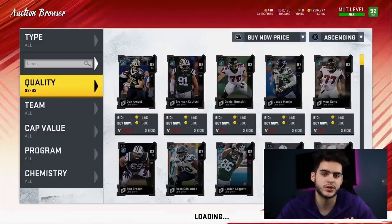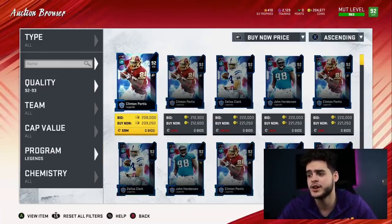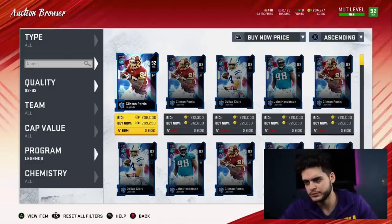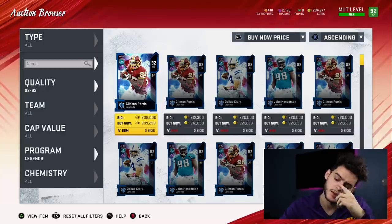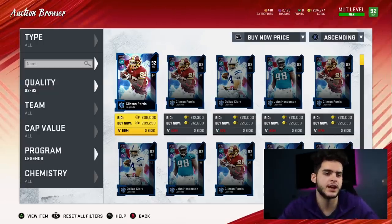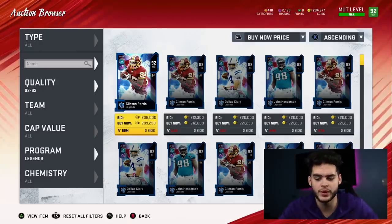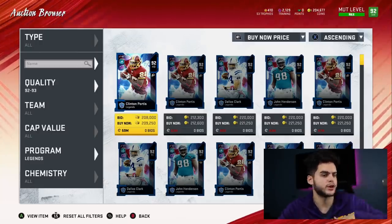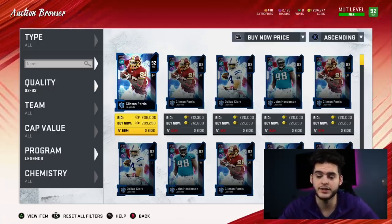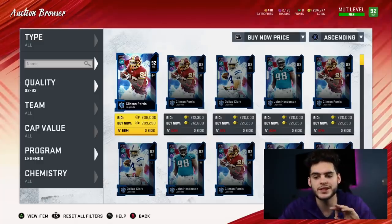Let's say you bought Clinton Portis for around 210k. They drop a training offer at midnight — heavyweight packs for 1,500 training each. Clinton Portis goes up to 280–290k because people are buying them for training. You sell and make like 70k profit per card after tax reduction. Then the next offer uses Blitz Bolts or a different currency — training comes back down, no one wants training anymore, and you buy more Clinton Portis with the extra coins you've made. This cycle can repeat.